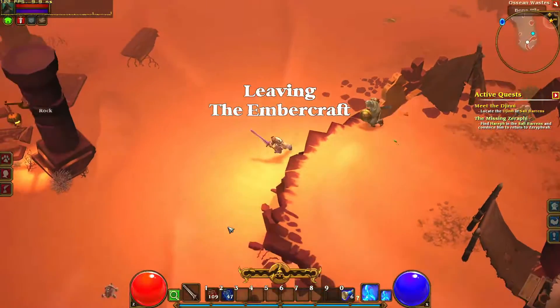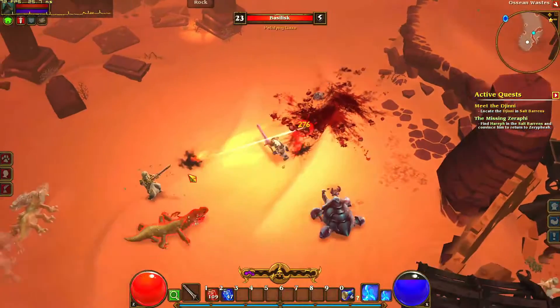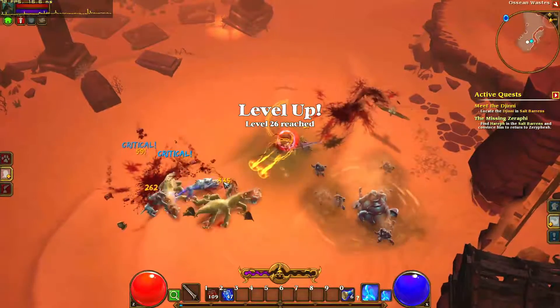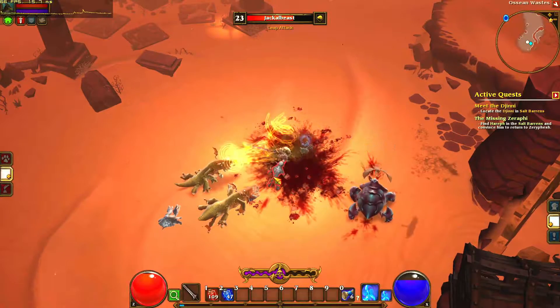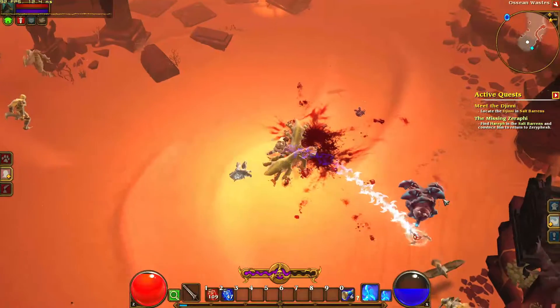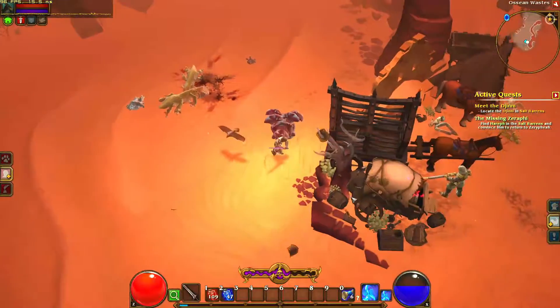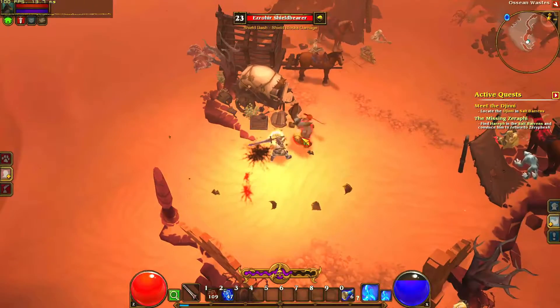Torchlight 2 is another game that pairs very well with this card. At 1080p with everything turned up we're getting pretty much always above 60fps, at least when there are normal amounts of action on screen. This style of game does ramp up fairly substantially at certain parts, so at those moments it will probably dip below 60fps, but for the most part this game will be a smooth experience.